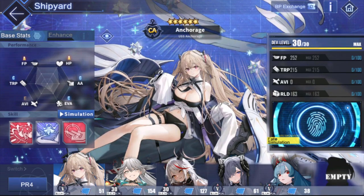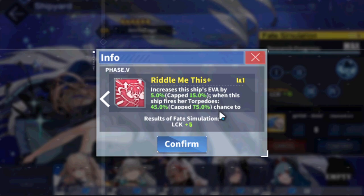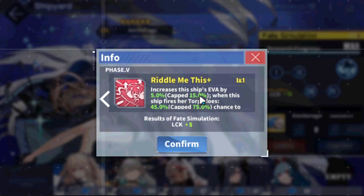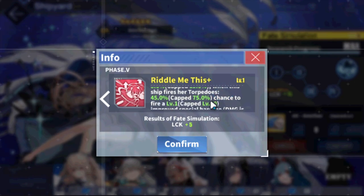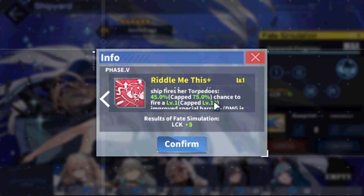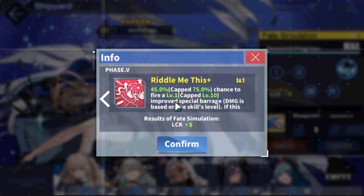So Anchorage here. Her buff was the first skill that she got — the red buff. Riddle Me This increased the ship's evasion by 15%, which doesn't change as expected. When this ship fires torpedoes, 75% chance — that also didn't change. Damage based on skill level also didn't change. But I think it's stronger now. The only difference is that it is an improved special barrage, so it does more damage.